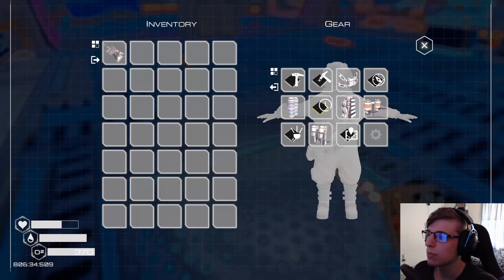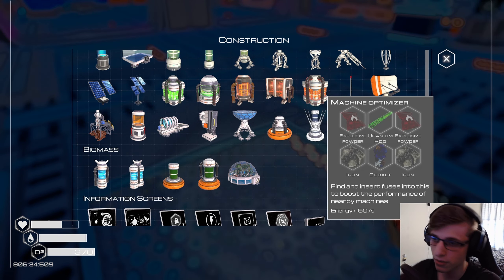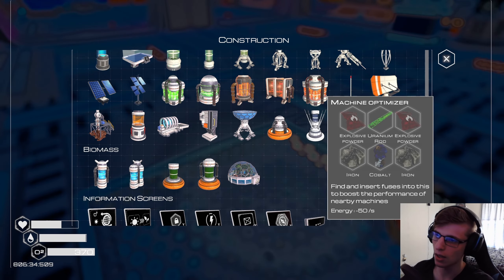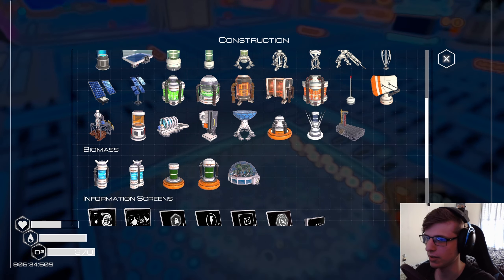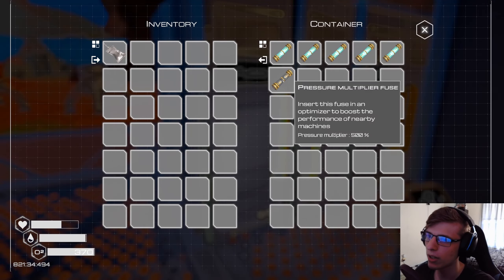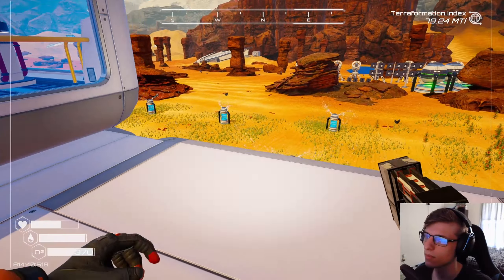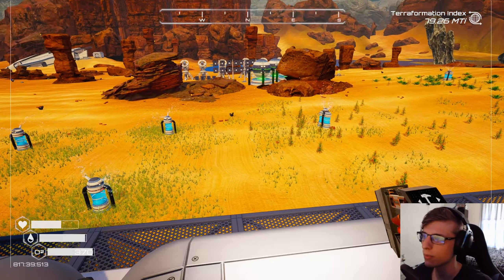How do I make the machine optimizer? Machine optimizer requires explosive powder, uranium rods, and iron — that seems really easy. How many fuses do I got? That's what the fuses are used for by the way — I got pressure and oxygen multipliers.